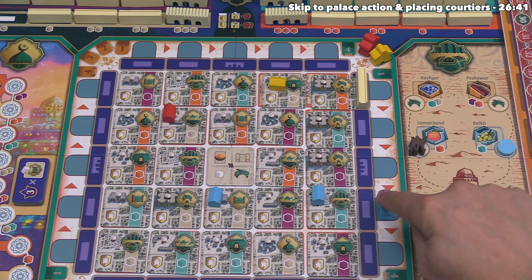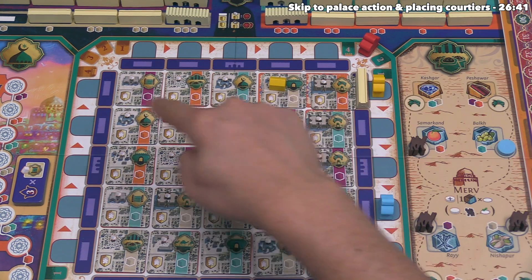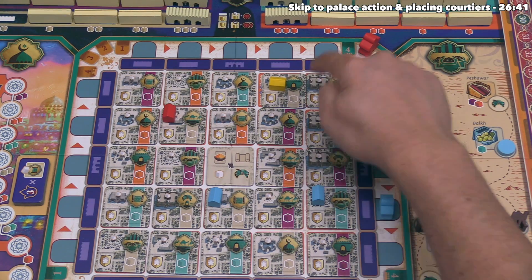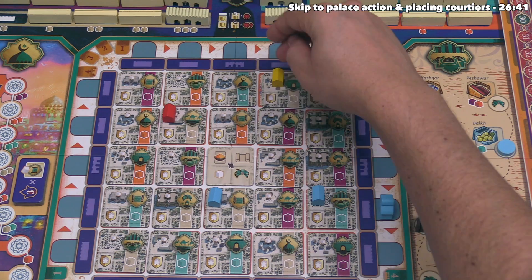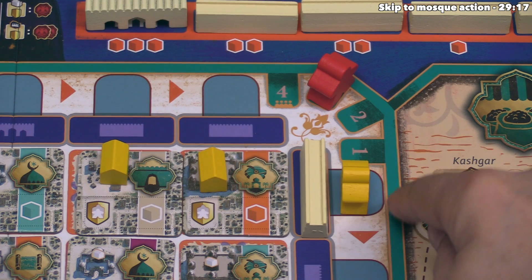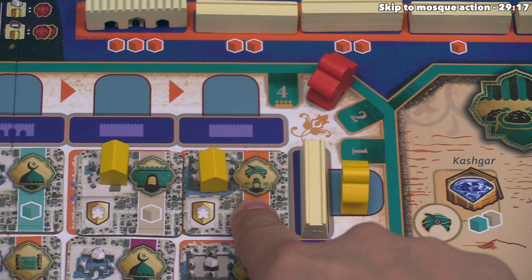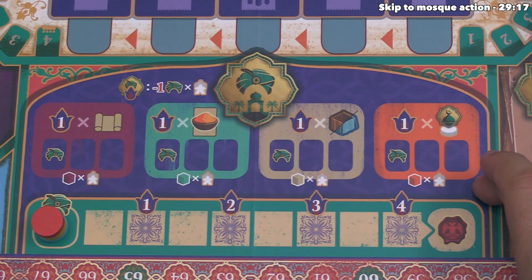Blue's turn is over, which means it's the yellow player's turn. They go to a spot making that the active row, activating a building site there — they construct their own building, and when they generate resources, they get an orange and a tan resource. It's now time for yellow to take their action, and they've decided to perform the board action on the activated tile, which shows the palace in the bottom middle part of the board.